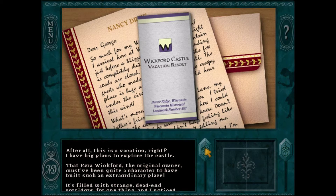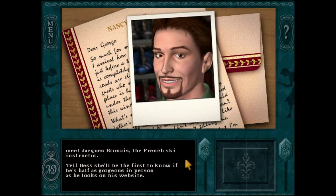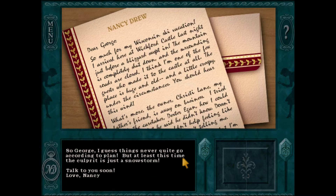I have big plans to explore the castle. That Ezra Wickford, the original owner, must have been quite a character to have built such an extraordinary place. Of course, I'll have to save some time to meet Jacques Brunet, the French ski instructor. Tell Bess she'll be the first to know if he's half as gorgeous in person as he looks on his website. I guess things never quite go according to plan, but at least this time the comfort is just a snowstorm. For now.